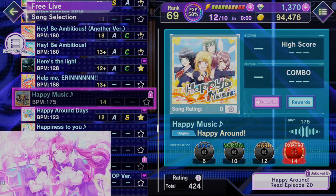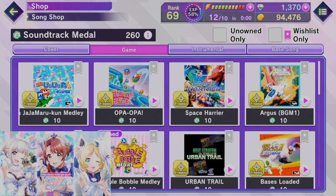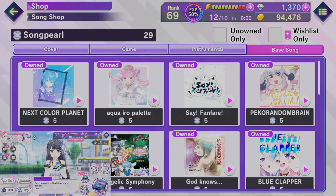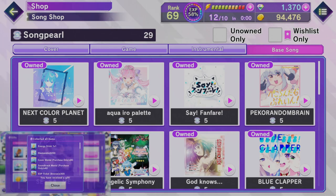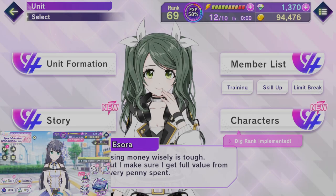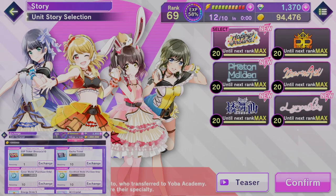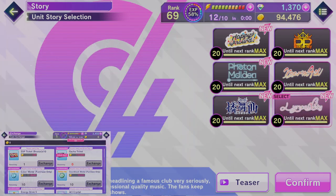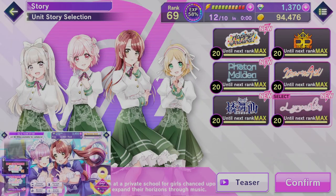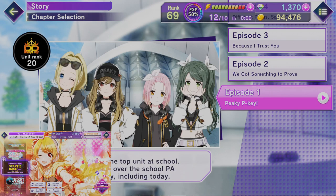Some original songs are unlocked by reading story mode. Cover songs are unlocked via cover medals, retro game songs are unlocked via soundtrack medals, and external songs such as the Hololive songs are unlocked via song pearls — song pearls are more rare so spend them wisely. Each DJ group has a unit rank which you can increase up to 20 by using that group's members on your team when you play a song. Each time you increase their rank, you unlock a chapter of that group's story, and reading stories rewards you with diamonds.